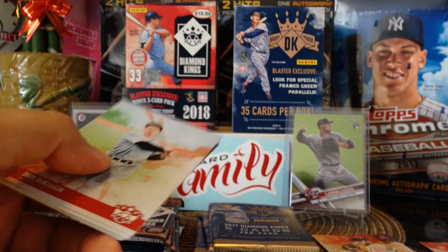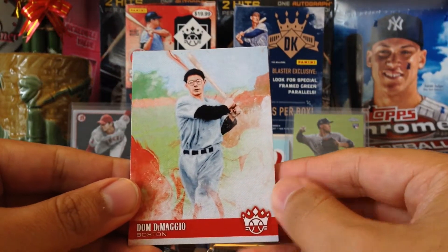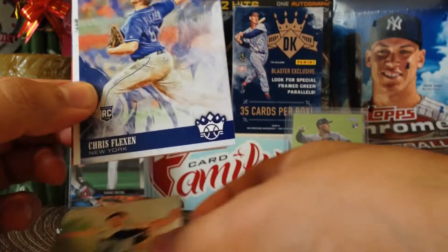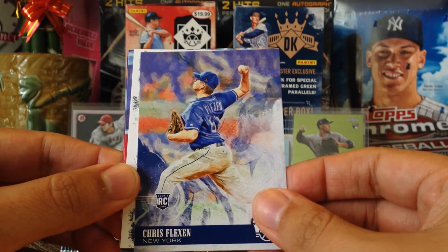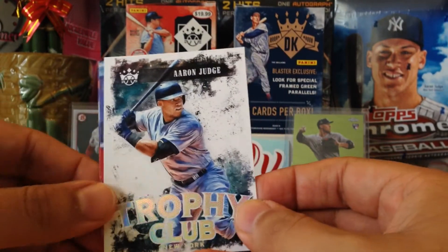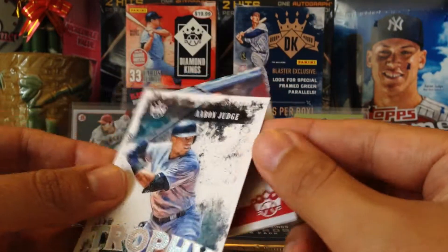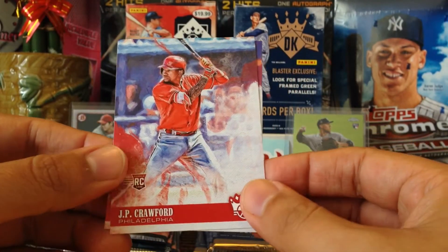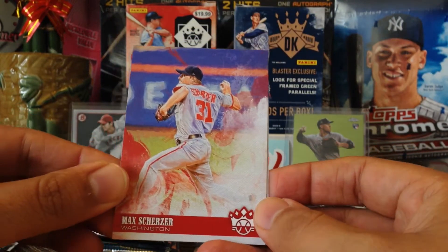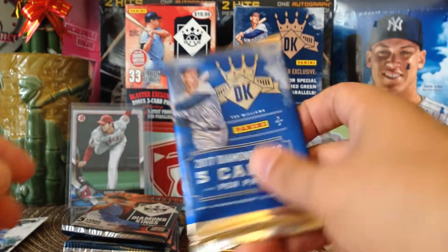I don't think they guarantee relics, I think they just guarantee parallels. Dom DiMaggio, Joe DiMaggio's brother; Chris Flexen rookie card; Trophy Club of Aaron Judge — nice, very nice for the Aaron Judge PC. Fresno State, PC JP Crawford for the Phillies, and Max Scherzer Cy Young Award winner.